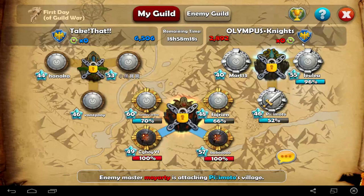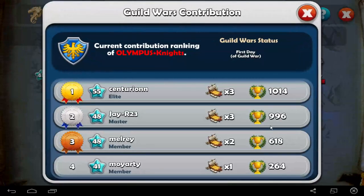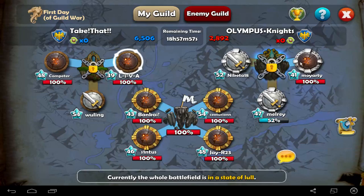And the nice thing is you can now see the enemy attacks — who used what and how many attacks. That's really awesome too. For example, Centurion used 3 attacks and got 1000 points. You can see what the enemy is doing.